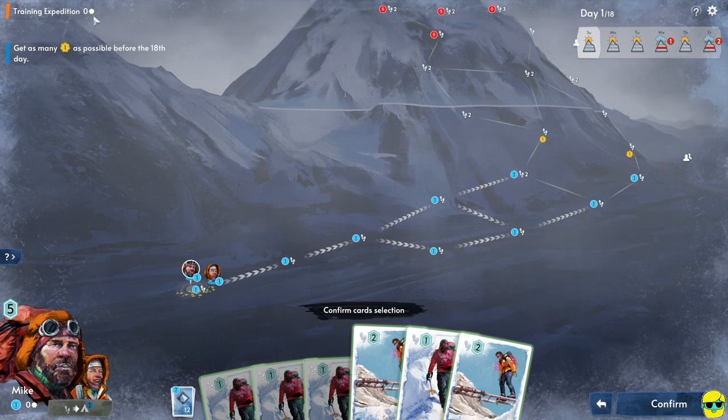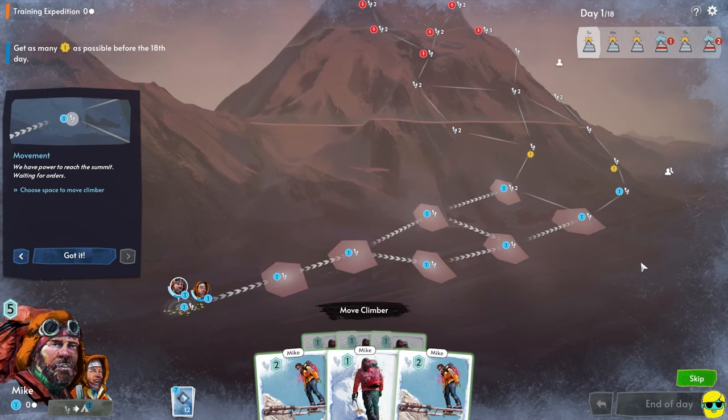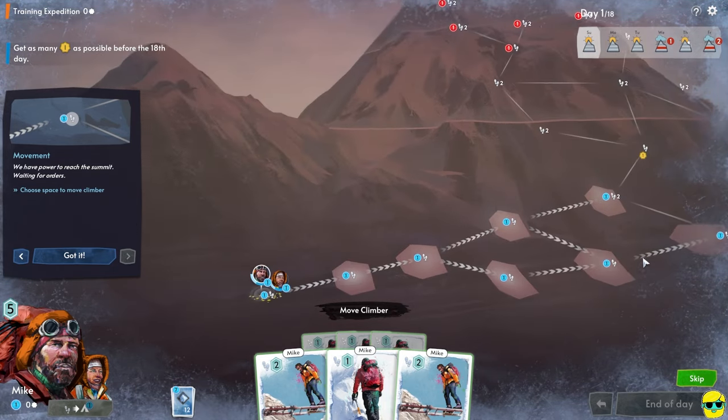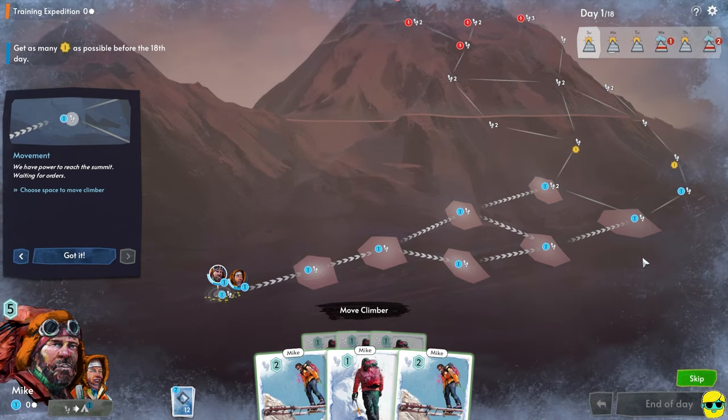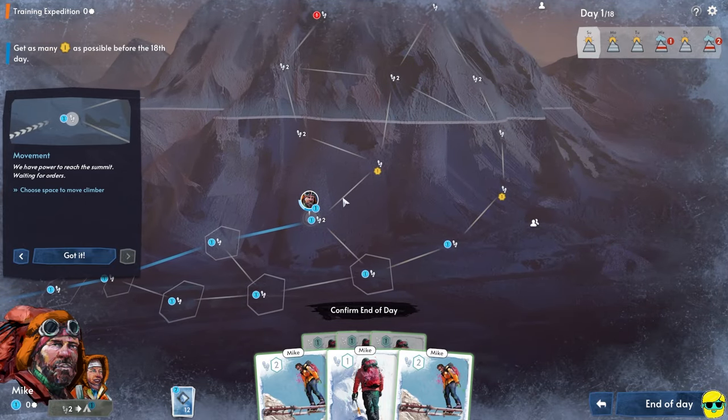Move climber — we have the power to reach the summit, waiting for orders. Choose the space to move the climber. You can use the right mouse button to drag around, and also WASD to look around. There's a number next to spaces — like four up and one down — I don't know if that has to do with elevation. I'm going to go up here. I don't know what all these different options are, or if these are more dangerous. But that's what I did — confirm end of day.